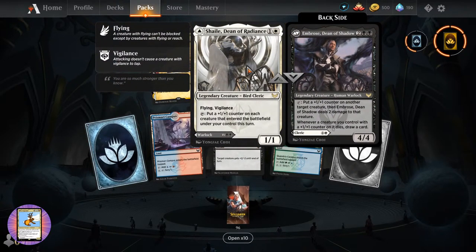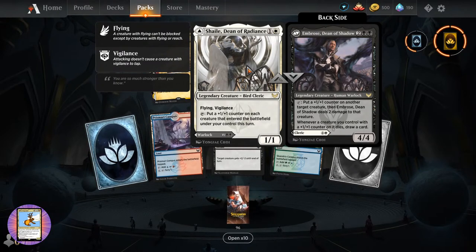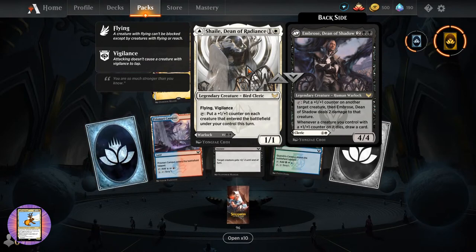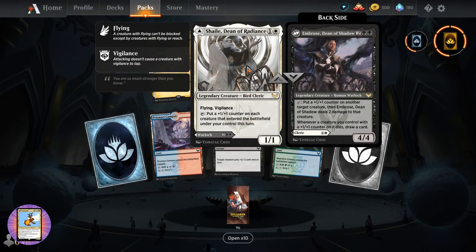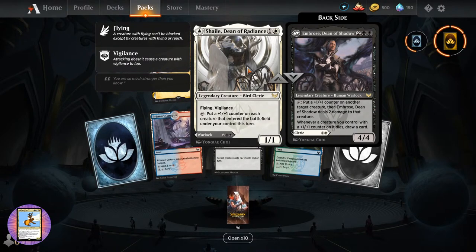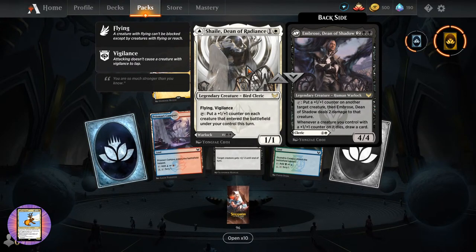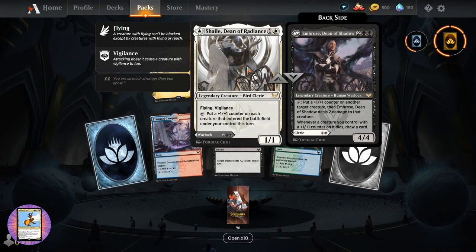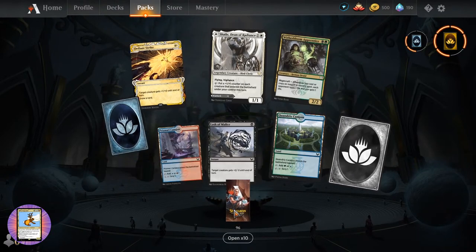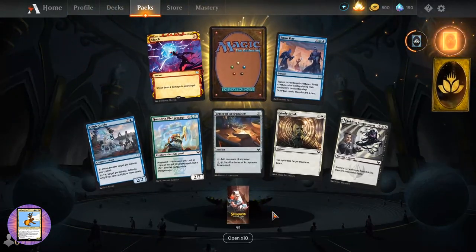Shaile, Dean of Radiance - Legendary Creature Bird Cleric, one-one for two. Flying vigilance. Tap: put a plus one plus one counter on each creature that entered the battlefield under your control this turn. On the other side we have Embrose, Dean of Shadow - Legendary Creature Human Warlock, four-four. Tap: put a plus one plus one counter on another target creature. Then Embrose deals two damage to that creature. Whenever a creature you control with a plus one plus one counter on it dies, draw a card. So they've got the deans there with the double face cards as well.